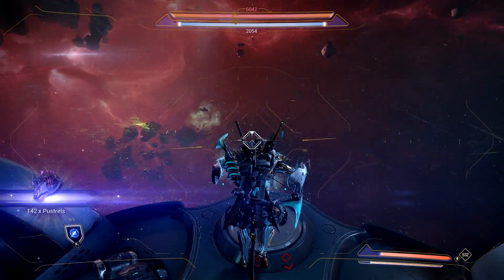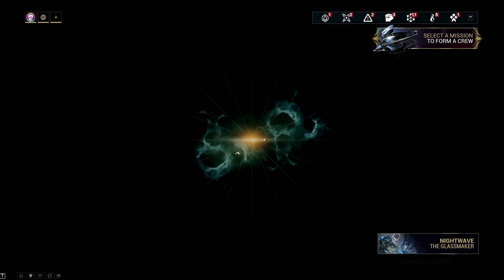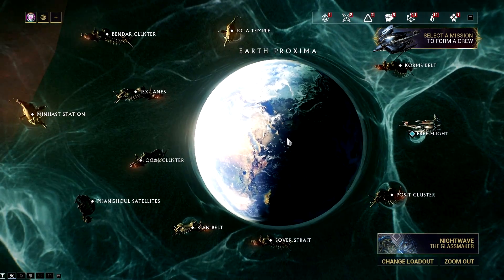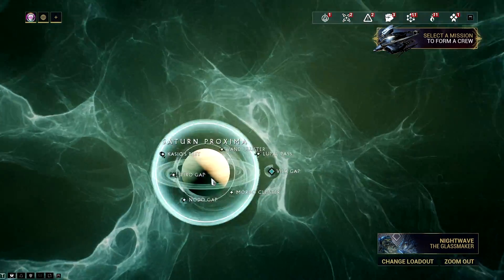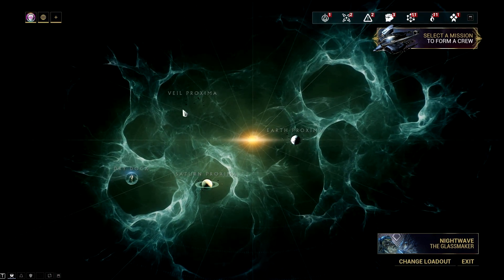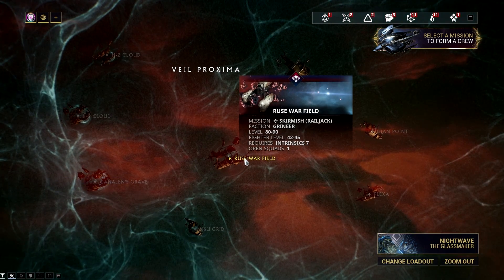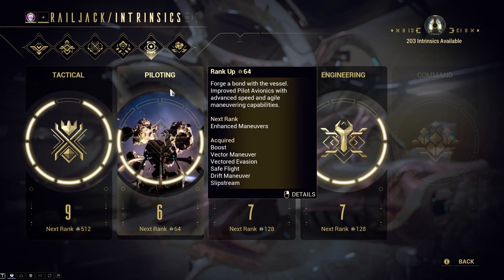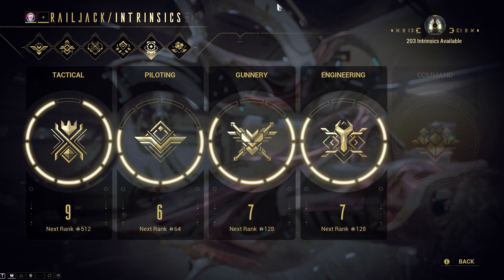You really don't need to unlock all nodes in each Proxima. What you need to do is unlock most of the nodes and secure the required intrinsic to unlock the Proxima. For Saturn, you will need intrinsics rank 3, while the Veil will need you to have intrinsic rank 7. This means that you need to rank one of these four intrinsics to level 3 to unlock Saturn Proxima, while level 7 to unlock the Veil Proxima.